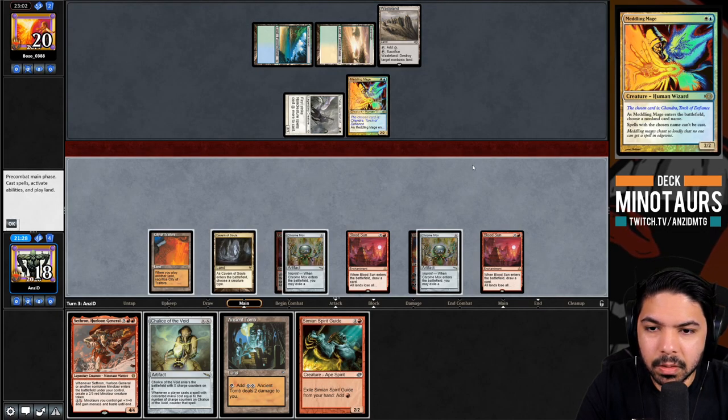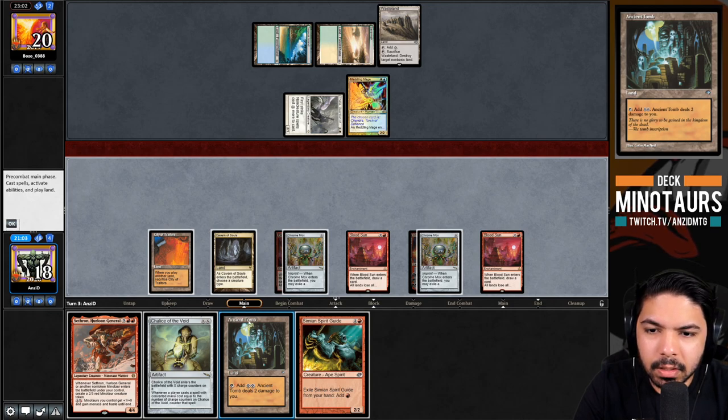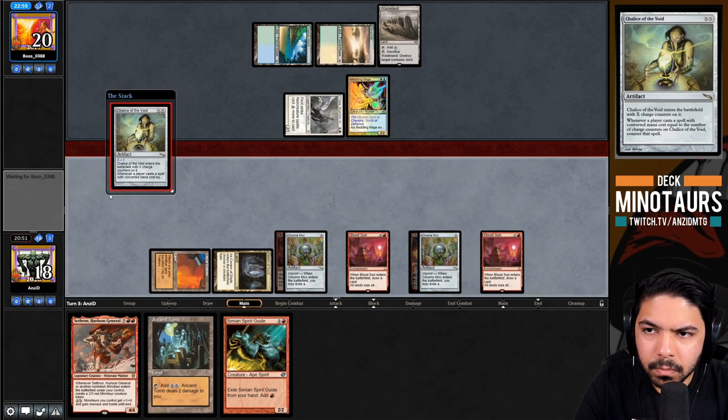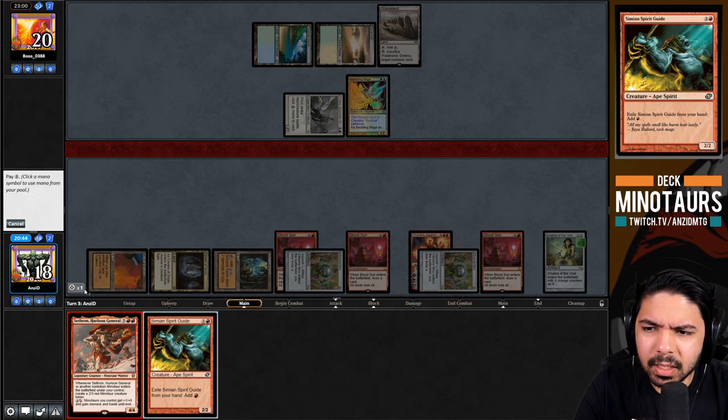They don't wasteland, so we count up our mana: seven plus Simian Spirit Guide makes eight. We play Chalice on one to protect from Swords to Plowshares, then curve into Sethron. The Chalice is crucial here since Sethron is our only threat. We play Ancient Tomb and cast Sethron, generating a board of permanents that looks more intimidating than our opponent's.